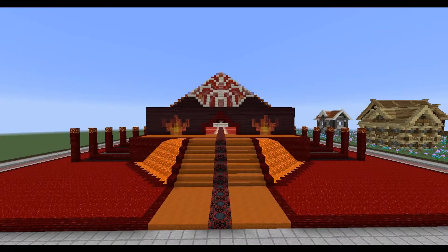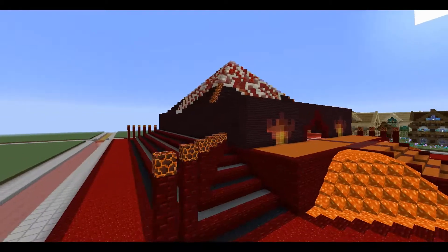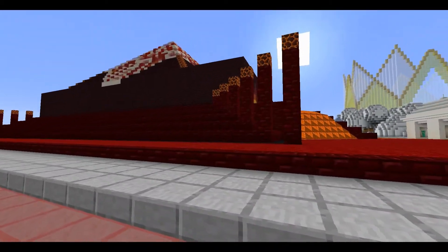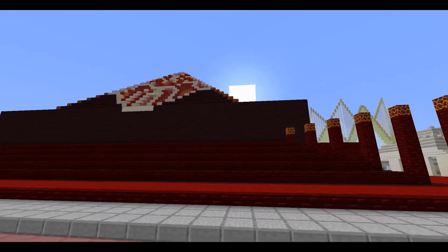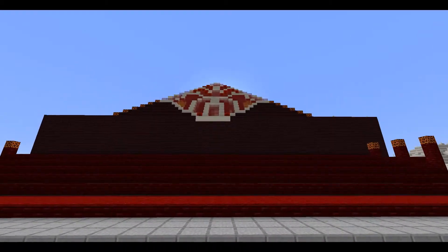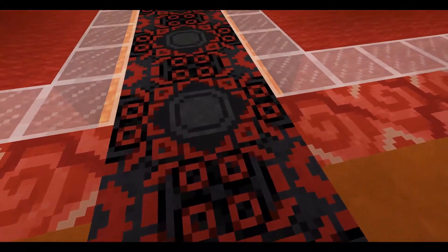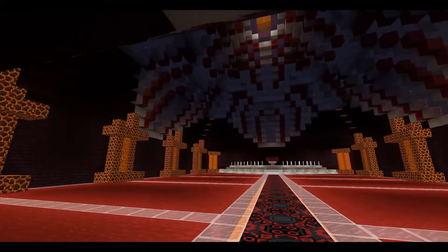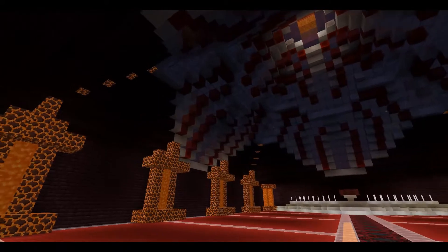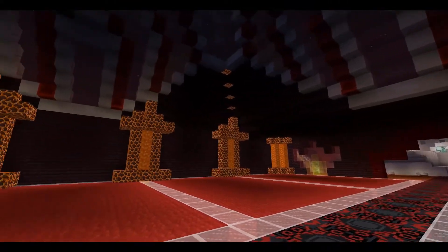The second temple we're gonna be looking at is the fire temple — this one is freaking amazing. This temple has lava, it has a good color combination and material combination, and I also like the pyramid style to this temple. As we go inside, we get to see the very intricate and self-explanatory interior to this build. It just fits that sort of lava fire aspect.